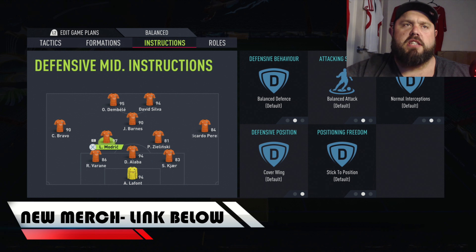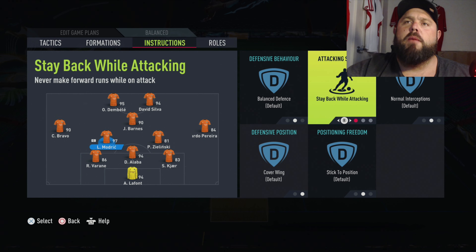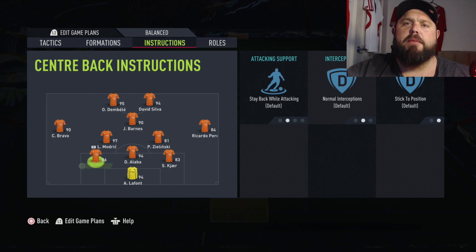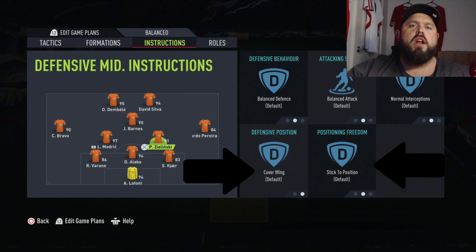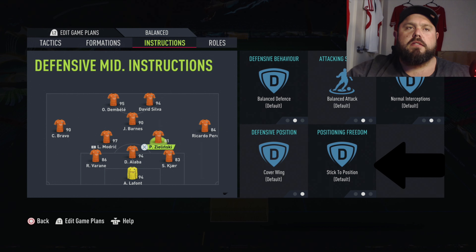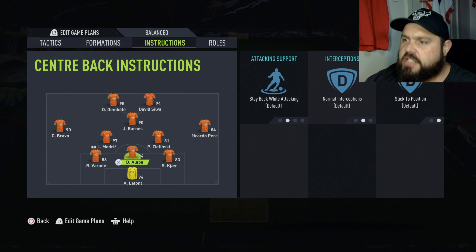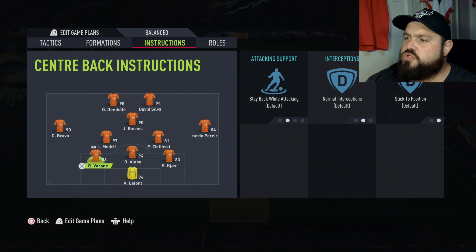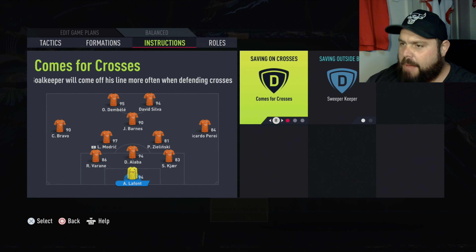For your central defensive midfielders, again not too much change - we want them to have a balanced attack, cover wings, and stick to position. Cover wings, stick to position is all you want. For the center backs, just make sure they stick to position, because in a 3-5-2 the danger is playing over the top with your left and right backs caught forward. Make sure they're in position to cut the ball coming through the side of the box. Also paramount: sweeper keeper comes for crosses.